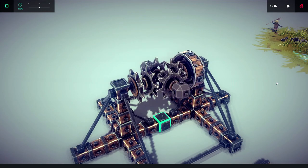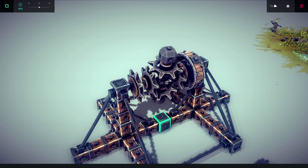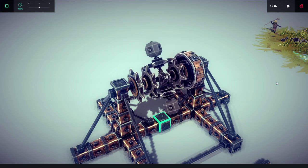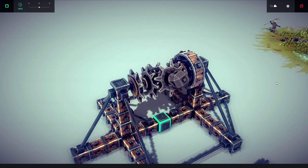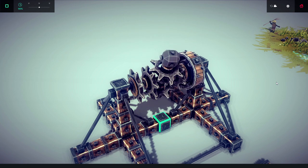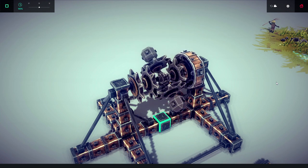Hey guys, welcome back to the Siege early access coverage, this is episode 21, I'm Igneous. Today it's a three-speed transmission - this is very different from the other transmissions I've done. There's a link in the description to a Reddit post from the guy who originally posted this design. In terms of the version you're looking at right now, it's pretty much a block-for-block duplicate of his, so credit where it's due - I didn't come up with this.